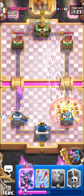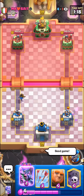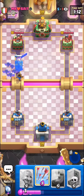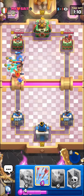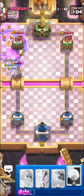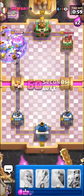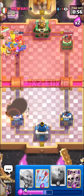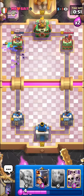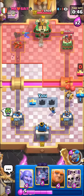I'll Snowball this - I don't want to Arrows the Skeleton Barrel, I want to have our Arrows and cycle for other stuff. I'll go for the ability then Evo Bats - I don't actually see how he's gonna kill our Evo Bats. Evo Bats tank so long, they take three shots from the tower to die. We can Snowball this and hopefully our bats kill his bats. Yeah, I'll see you guys in the next match!